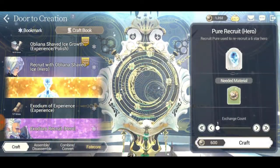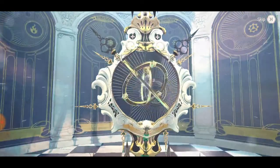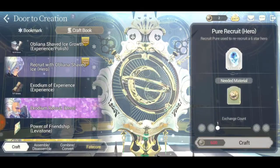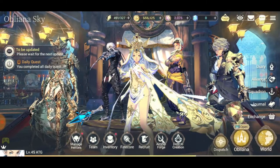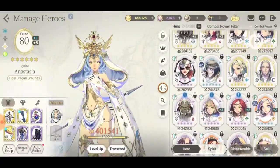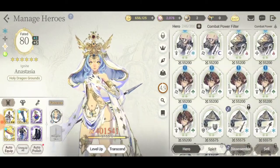Here we go - pure recruits! Give me two of these. We have to go back to unlock them because they are always locked. They're always at the bottom.